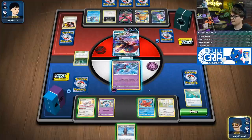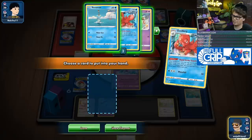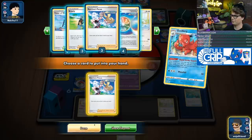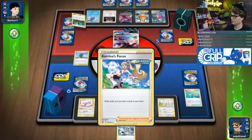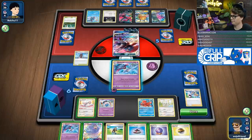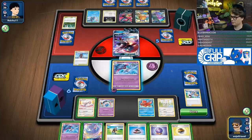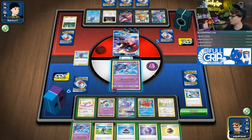Slap that down and then Rapid Strike Search — why not Cinccino first, because I'm going to use Korrina's Focus for six. We did hit another Cinccino — very good — and Oricorio, so we can use Oricorio to draw more cards first. The only card in this hand that I cannot turn into a Rapid Strike card is the Air Balloon, so we trade that and get two more cards.